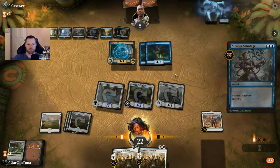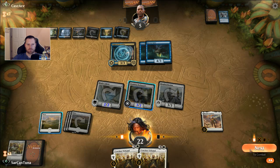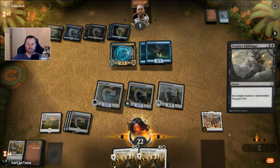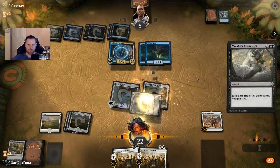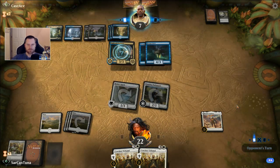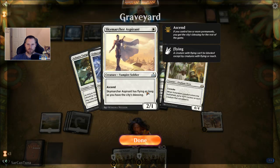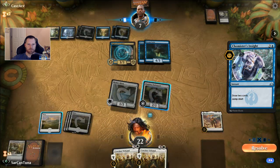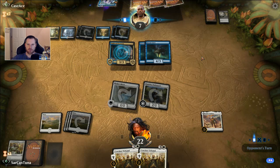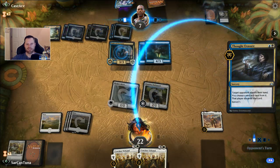Lots of strong removal. Got close though, man. We were on like a fifth turn kill. We've got a History out there, but Ritual of Soot has won the day. I don't think we can come back from that. He's at seven and I don't think I can do seven more damage. Yeah, he got us.